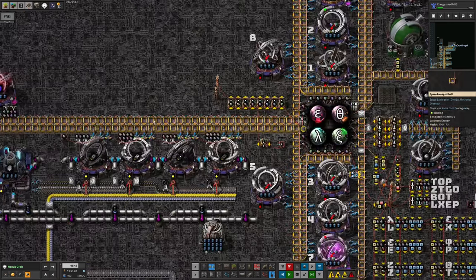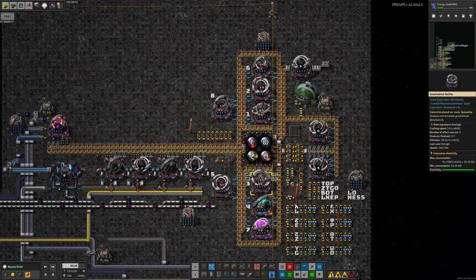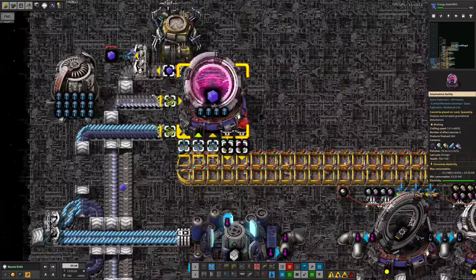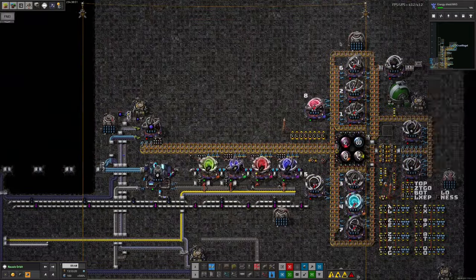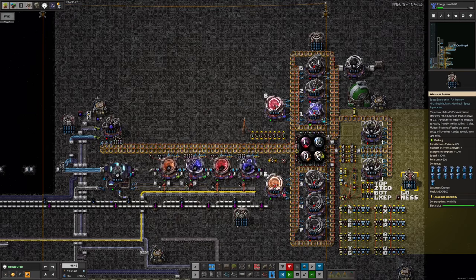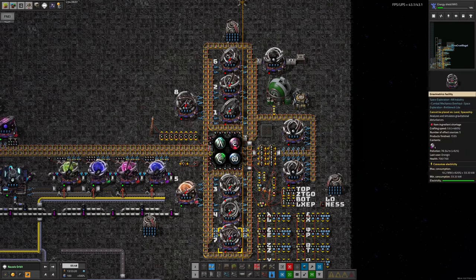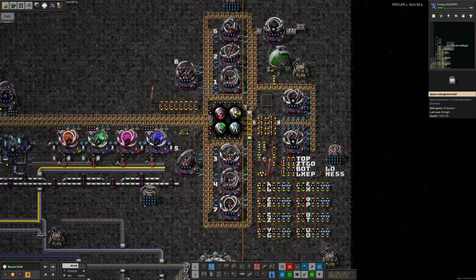Maybe some more speed modules in here would make things work a bit better. I notice these are only tier three modules in all of these machines and in the beacons around here as well, so upgrading all the speed modules in the folders and beacons covering those would be quite good. However, looking at these machines they are not running all of the time, so putting speed modules into them might not actually help — the problem here might actually be the amount of time it takes for the ArchaSpheres to make their way around on the belts. Perhaps upgrading all of these to deep space belts would help, just to move them around that little bit quicker.